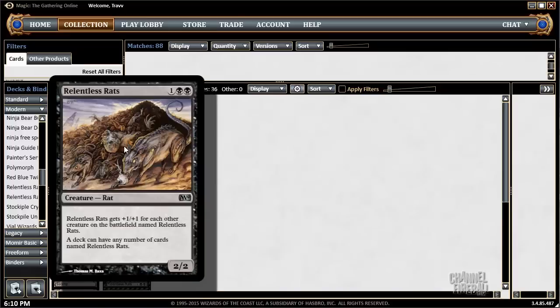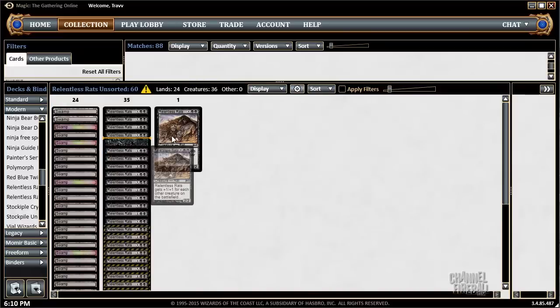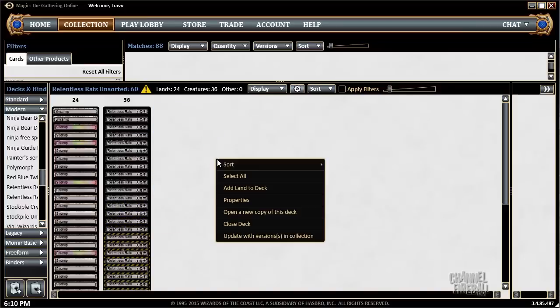We're playing with Relentless Rats. You can play any number of these, and they're 3-mana 2/2. For each Relentless Rats, it gets +1/+1. So 1 is a 2/2, 2 is a 3/3, 3 is three 4/4s, 4 is four 5/5s for 3-mana — that is quite a rate, especially for an uncommon.